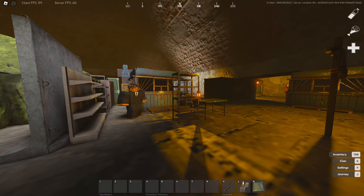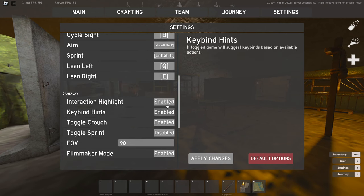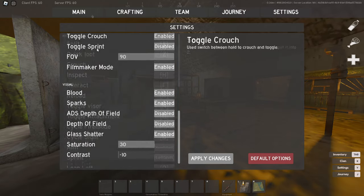Now, like any other shooter game, you're gonna wanna check your settings by pressing Y. In settings, you can change your keybinds, toggle options, and FOV. Just have a mess around with the settings so it can suit your game style.